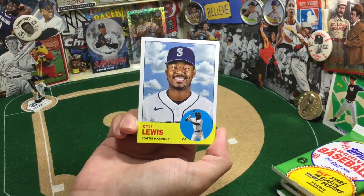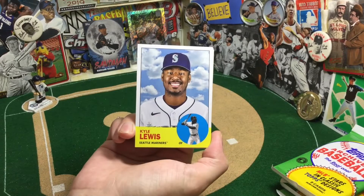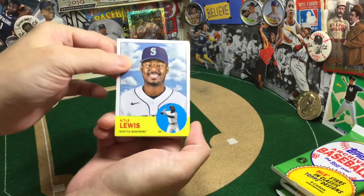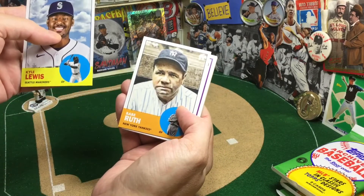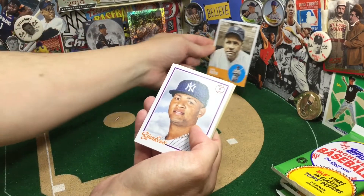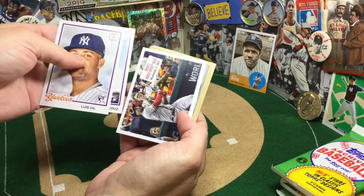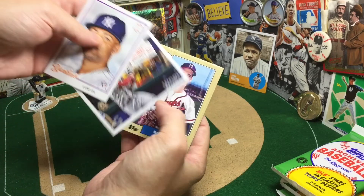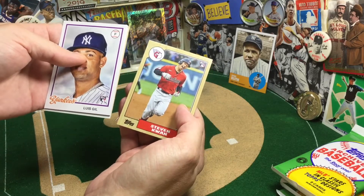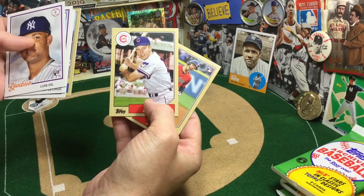Kyle Lewis now traded — they were like, 'In case you didn't notice Kyle, we got this kid Julio. He's really real good, so we're gonna stick with him for a while.' So Kyle's moving on. Ooh, Bambino. A little Topps image reuse — seen that picture many a time. Louis Gilles, Brian de la Cruz, Jorge Soler. Nice Ron Santo. That's the joy of the game right there. I like that Ron Santo.